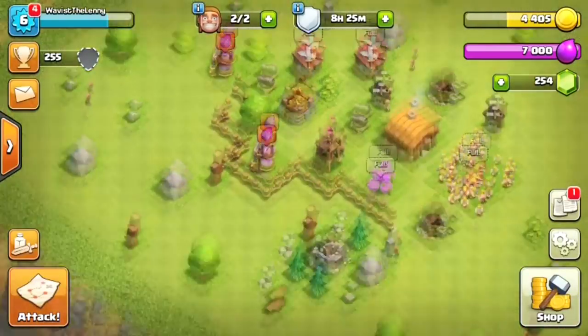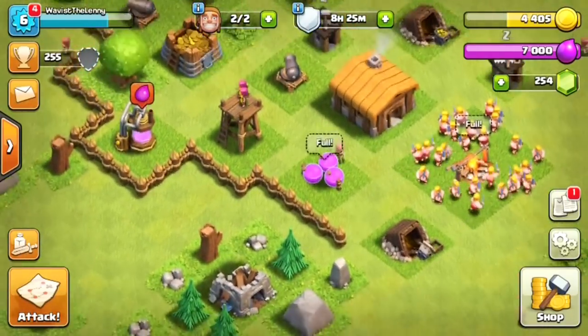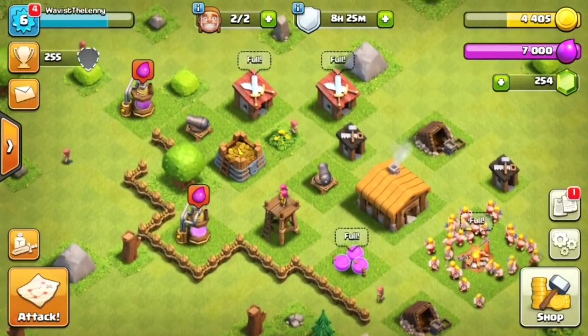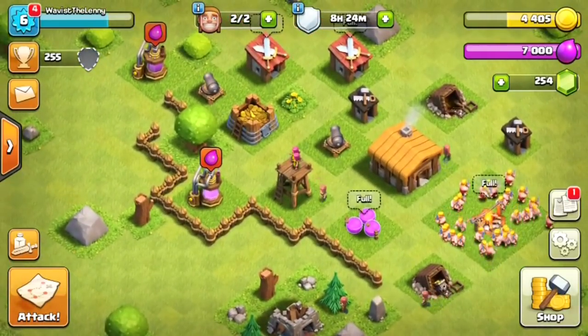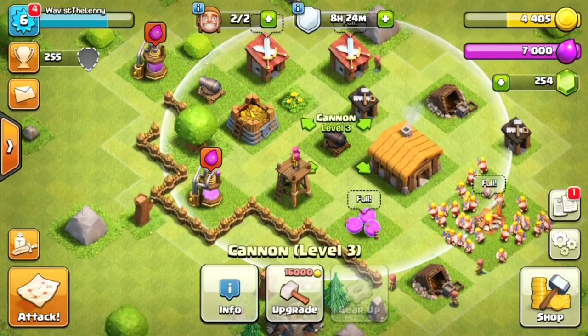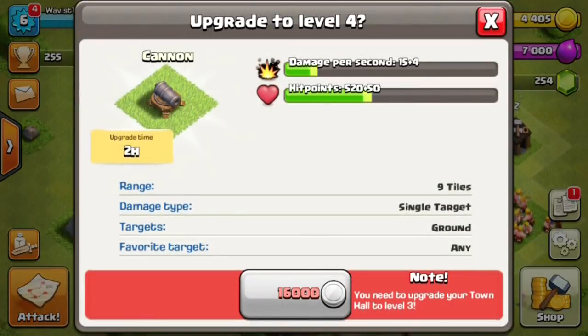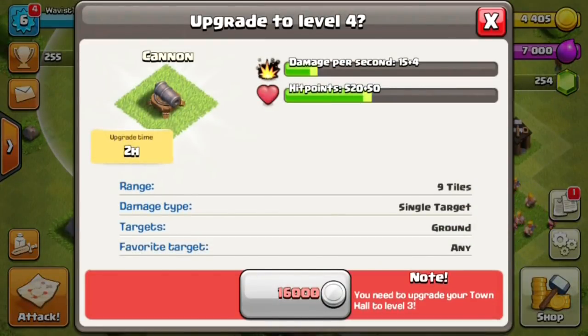What is up guys, it is Wavis and welcome back to another video. Today we continue our series of road to legend on Clash of Clans. Right now we're at Town Hall 2. I've upgraded a little bit since the last video — nothing special. I would do a couple of easy raids, pick off the defenses, get money, and just start upgrading stuff.